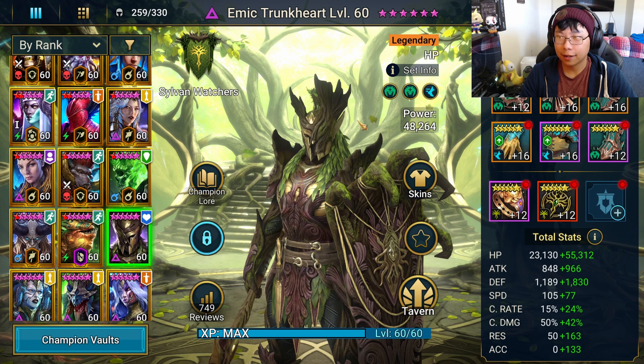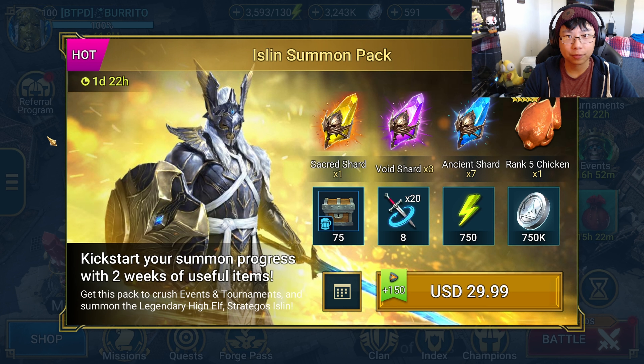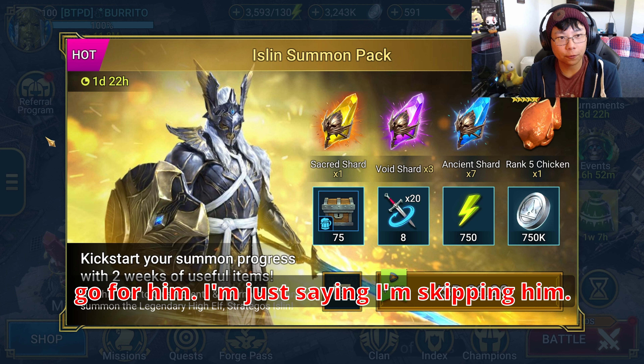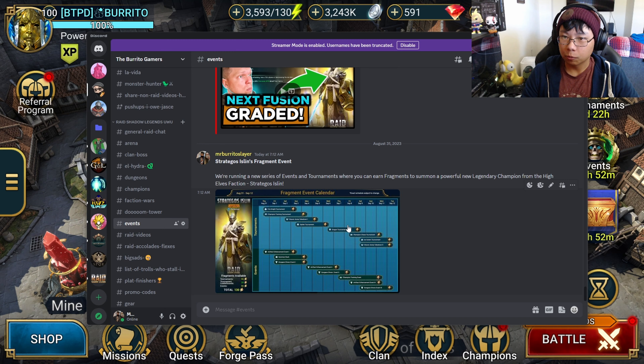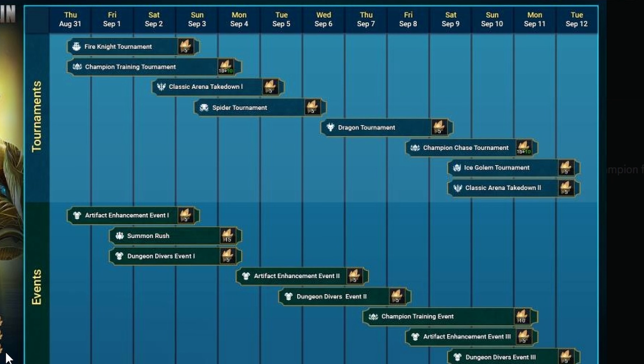It's kind of like Emic, where a lot of the CCs were saying Emic is a great champion. I'm sure he's a solid champion, and I'm not saying he's a bad champion — I'm just saying there's nothing in his kit that helped me. I went for him on my alt as well, and he didn't do anything for me there either. I kind of threw whatever gear on him just to progress in Sylvan Watchers, but I haven't really focused on him.